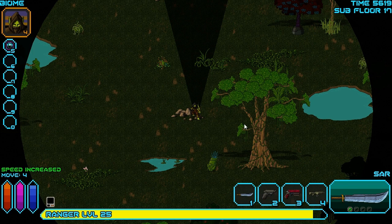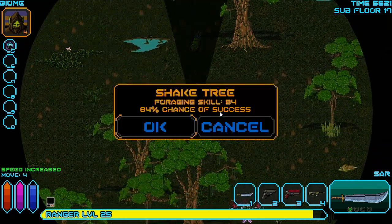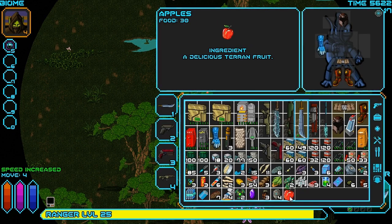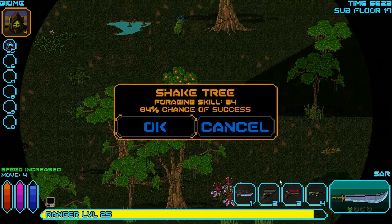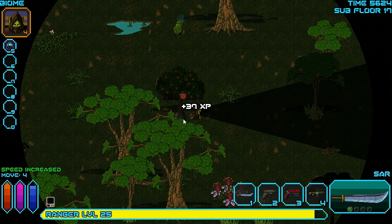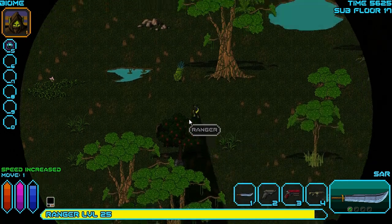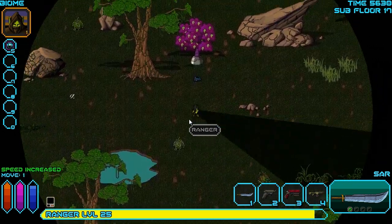All right, there we are. Back on the right track yet again. Let's see if we can get down there and see if there's anything else of value in this place we can steal. We can get some apples from this tree, maybe. Yep, apples. Fantastic. And can we shake the tree again? Oh, we can - we have two apples now. I didn't know you could shake trees more than once.